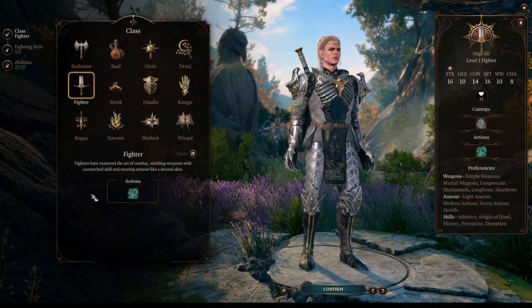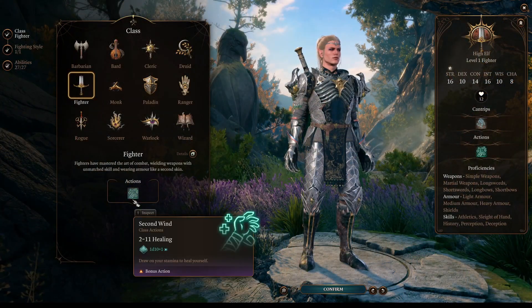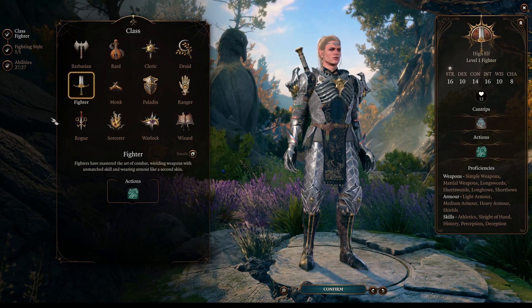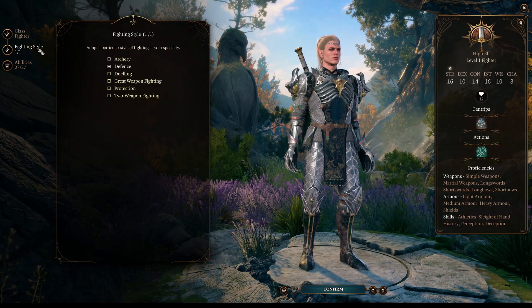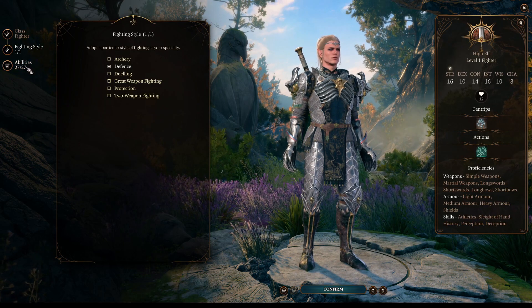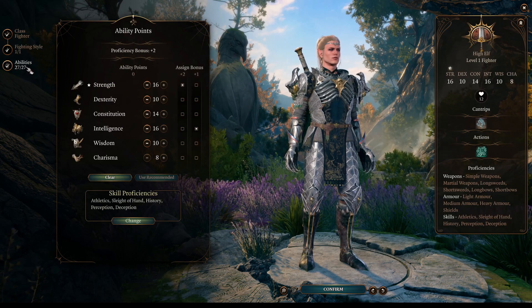As mentioned previously, our journey will start as a fighter, getting access to Second Wind, a very useful healing skill. For our fighting style, it's pretty much up to you to decide what you prefer. For me, it will be Defense since it will help us maintain concentration.